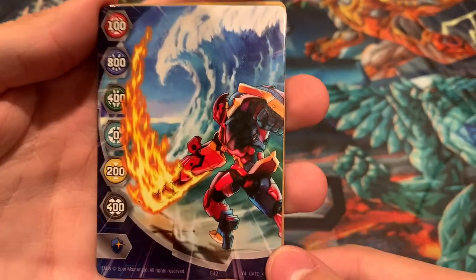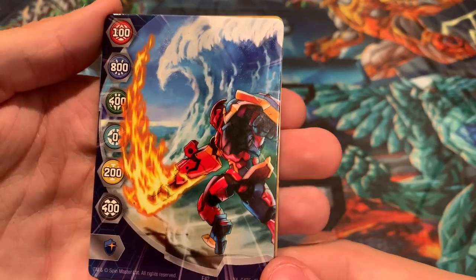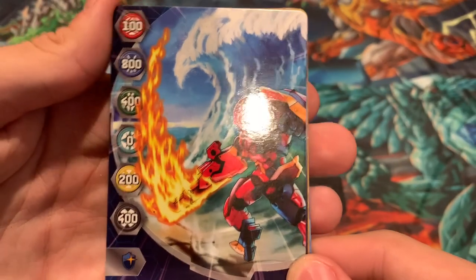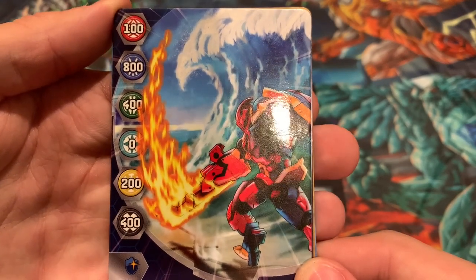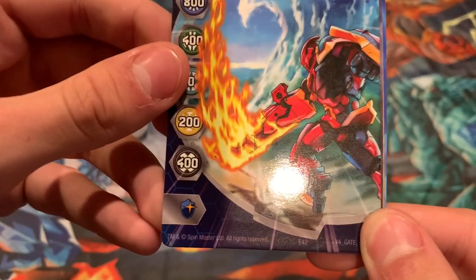For the cards, you get this Gate card with Cyndius slashing at a big wave. For the stats, it's 100 Pyrus, 800 Aquus, 400 Ventus, 0 Haos, 200 Auralis, 400 Darkus, and a Magic Shield there at the bottom.